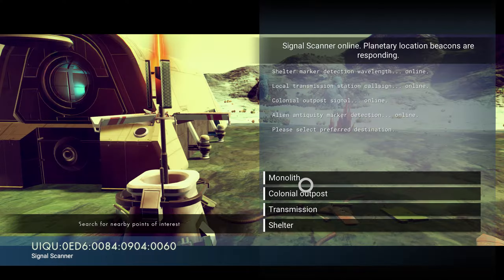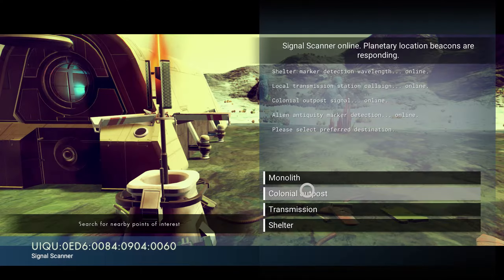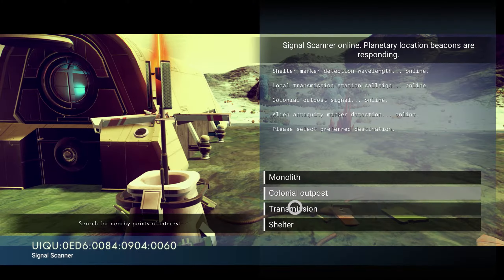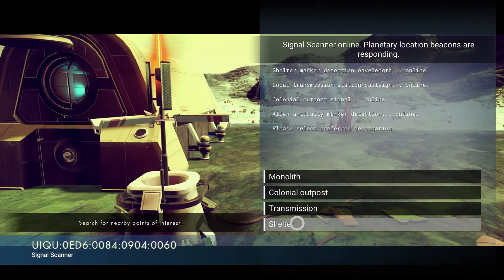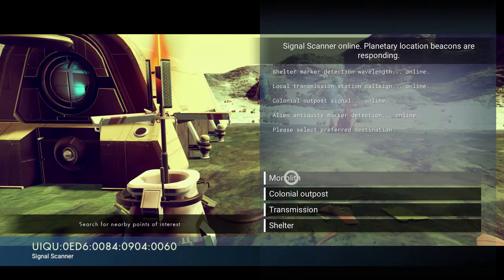I don't know exactly what each of these gets you. I believe the monolith lets you learn words. An outpost — I think that's what we just came from. I'm a little worried if I select this it'll just take me right back to the outpost I came from. Transmission, I believe, is crashed ships, but I don't know for sure. I'm a little worried about upgrading my ship in the middle of the tutorial, because there's a bug about getting a hyperdrive — if you don't get the hyperdrive, the tutorial never ends. So we'll do a monolith.